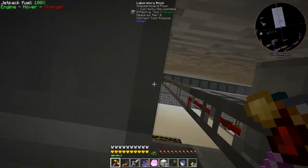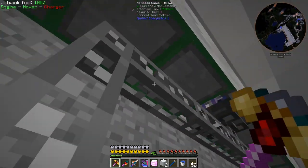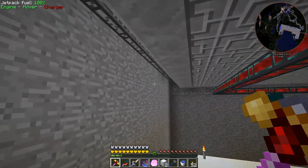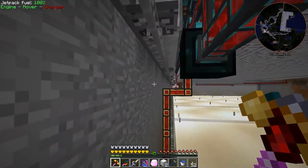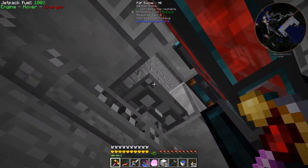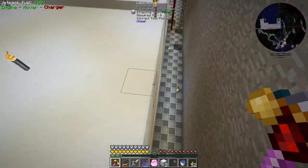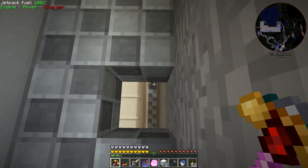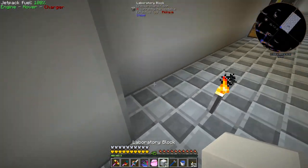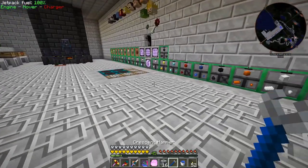I ran a gray cable all the way down here for our auto crafting — P2P here and two more planned for when we eventually hook up more. The gray cable that runs up top goes into our ME stuff so we can see what's in the system, and every so often I've also placed P2P tunnels so we can run ME cables up to our machines for automation.